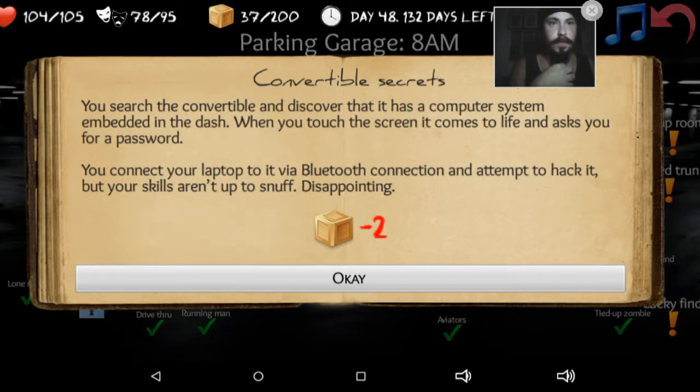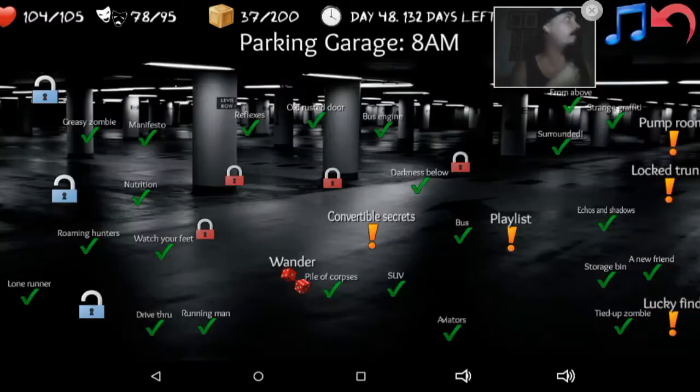You search the convertible and discover that it has a computer system embedded in the dash. When you touch the screen, it comes to life and asks you for a password. You connect your laptop to it via Bluetooth connection and attempt to hack it, but your skills aren't up to snuff. Disappointing.